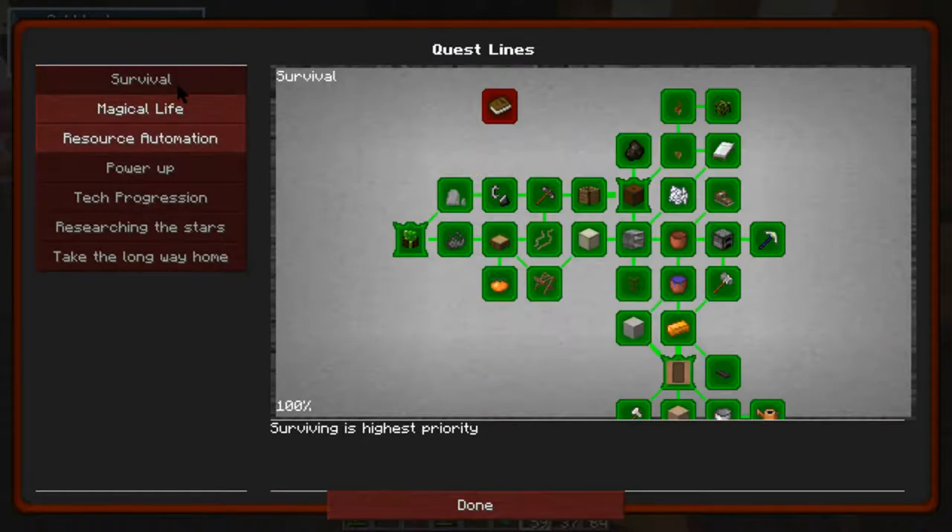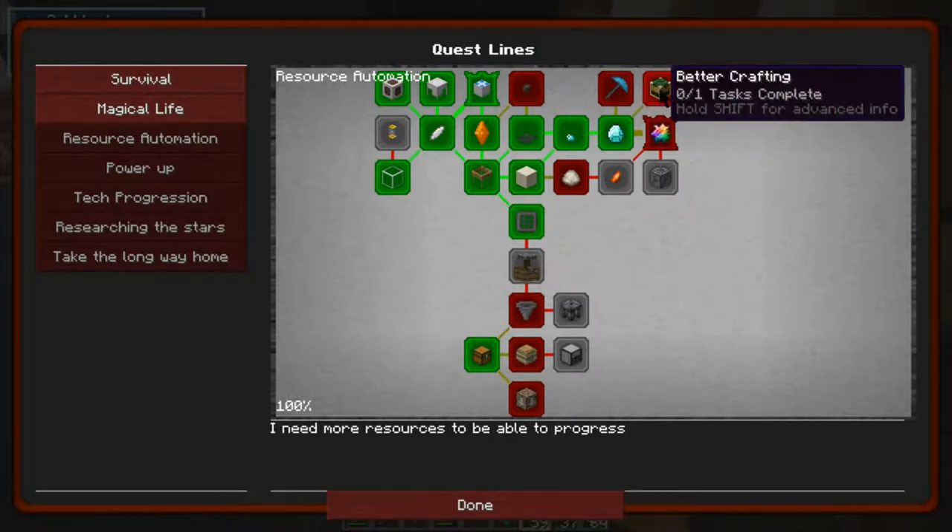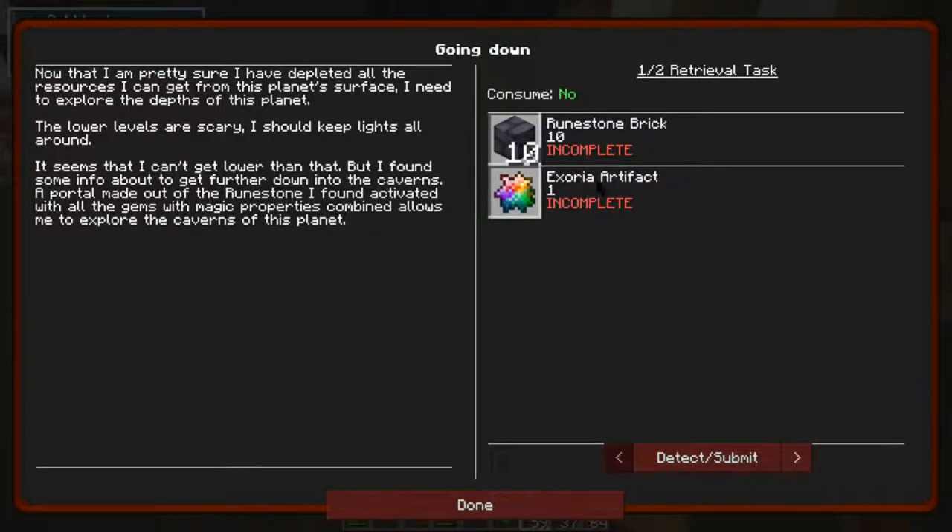Wow, so what have we unlocked here then? So that's complete - we've still got that. We're in this here - better crafting, going down. Exoria artifact - no idea what that is. Biomes are plenty warp artifact. Now that I'm pretty sure I have depleted all the resources I can get from the planet's surface, I need to explore the depths of this planet. The lower levels are scarier - I should keep lights all around. It seems I can't get lower than that but I found some info about how to get further down into the caverns - a portal made out of the runestone I found, activated with all the gems with magic properties combined, allows me to explore the caverns of this planet.